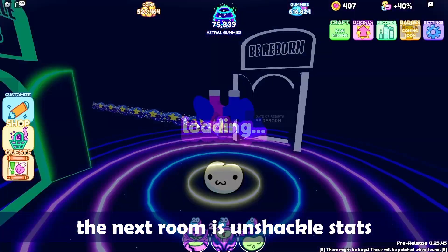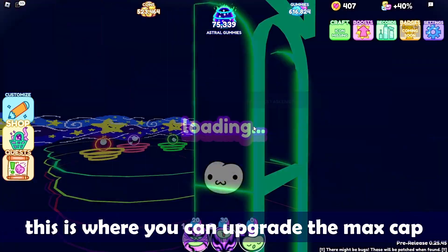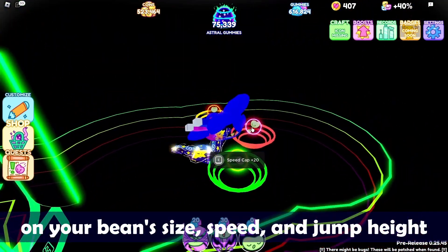The next room is Unshackle Stats. This is where you can upgrade the max cap on your being's size, speed, and jump height.